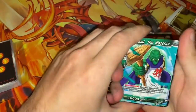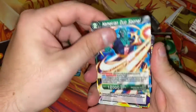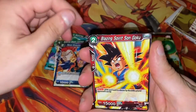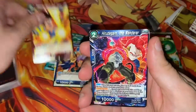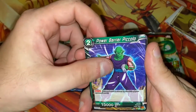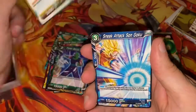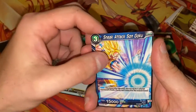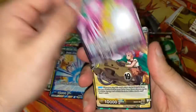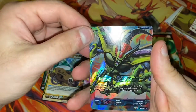We have Kami the Watcher, Namekian Duo Sano, Special Beam Cannon, Heroic Encounter Trunks, Blazing Spirit Son Goku, Harutagon the Wanderer, Power Barrier Piccolo, Fledgling Talent Pan, Sneak Attack Son Goku, Kooten the Demigras Thrall, Explore Bulma, and the Harutagon Leader.